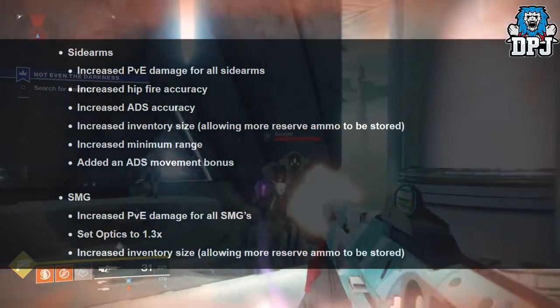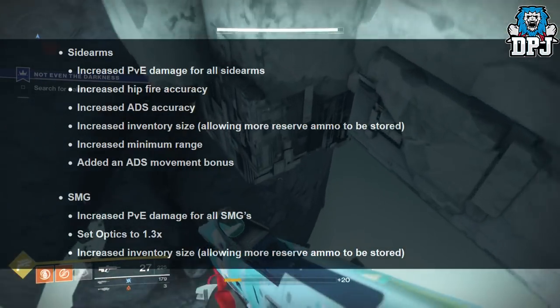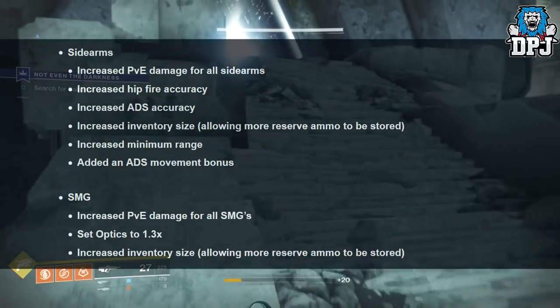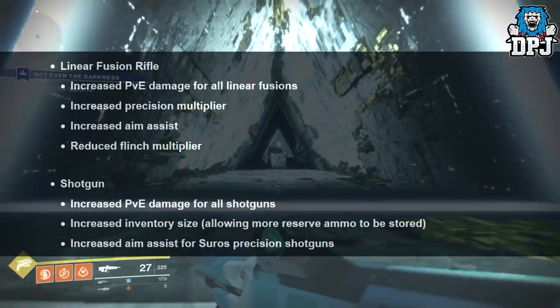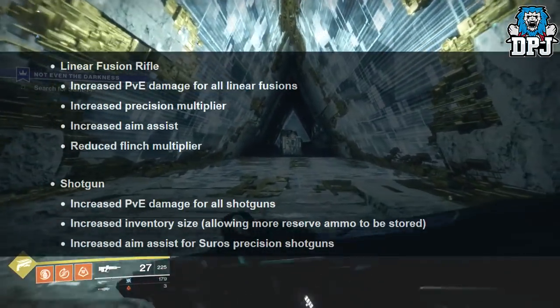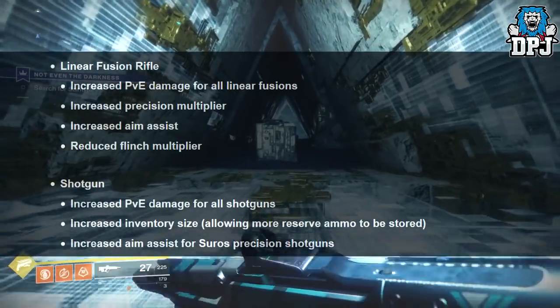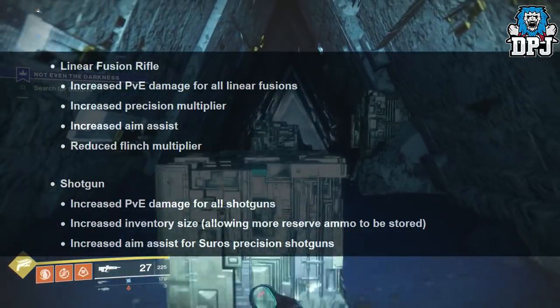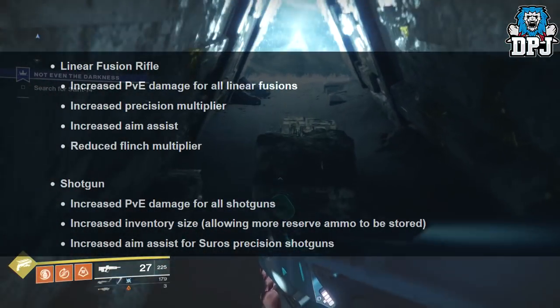SMGs: increased PvE damage for all, set damage ticks to 1.5x, increased inventory size for more reserve ammo. Linear fusion rifles: increased PvE damage for all, increased precision multiplier, increased aim assist, reduced flinch multiplier. Shotguns: increased PvE damage for all, increased inventory size for more reserve ammo, increased aim assist for precision shotguns.